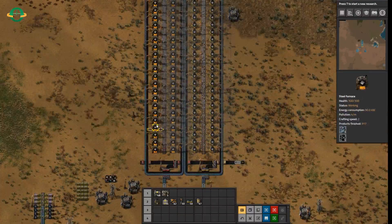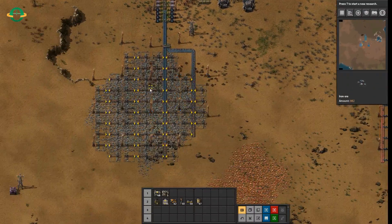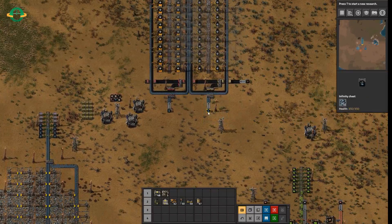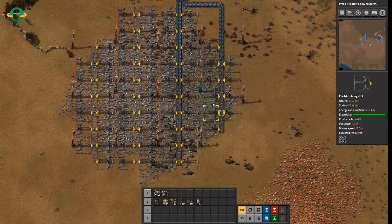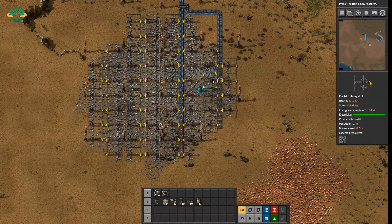That is smelting stacks. Now let's jump over to mining. You've got to supply your smelting stacks — obviously in the normal game when you're not in sandbox, if you're not cheating, you don't have access to infinite chests. So how many miners, how many electric miners, do we need to supply that?